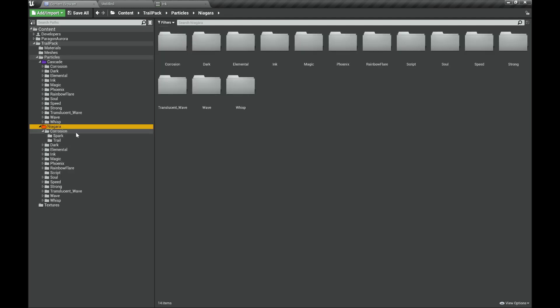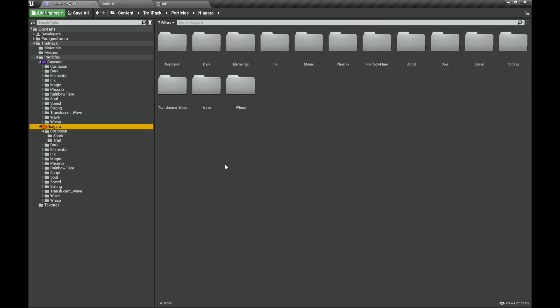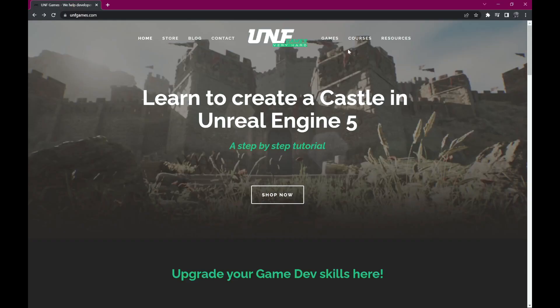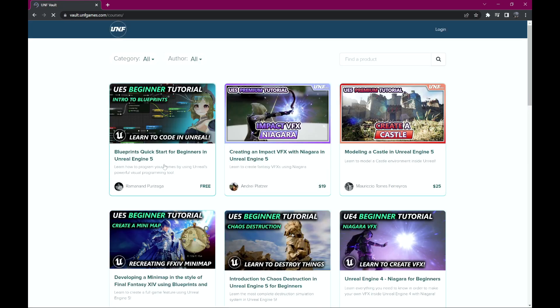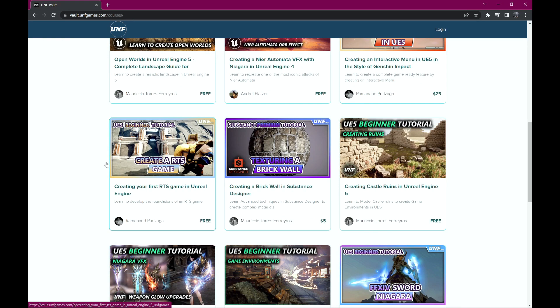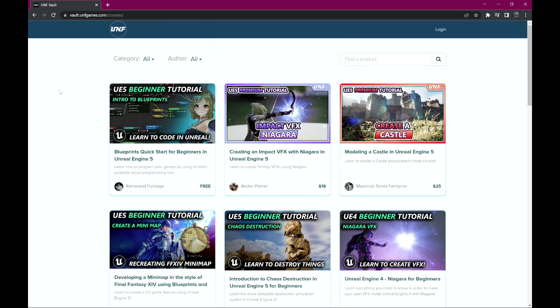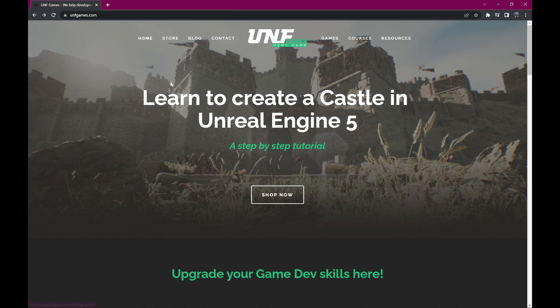That's the update for Niagara. Now you can use it with Niagara and you can just stop using Cascade — you really don't have any reason to use it anymore, unless you want to. It's going to be included together. Last thing: at unfgames.com we have a lot of courses — free ones and paid ones — and I even teach you how to do trails in some of them. We have skills from environmental 3D to VFX or programming, and we'll also be updating the blog with tips and tricks. Thank you for watching and I hope it was useful for you.